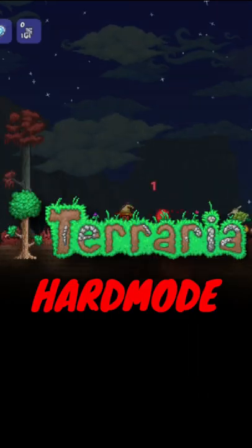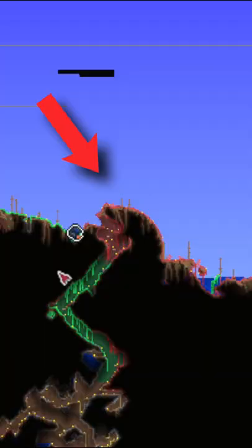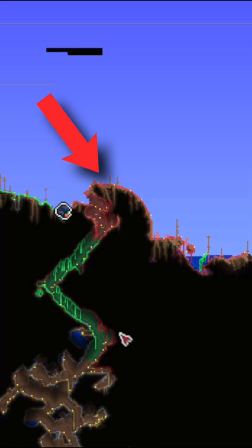In tutorial hard mode, the Corrupt and Crimson spread faster and can even take over your whole entire world. The Crimson is very close to my base, which is no bueno, so we're going to stop it.